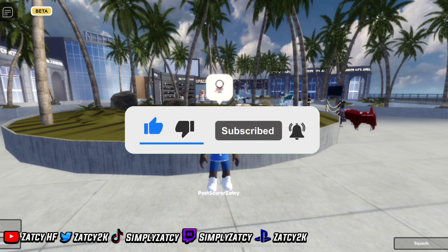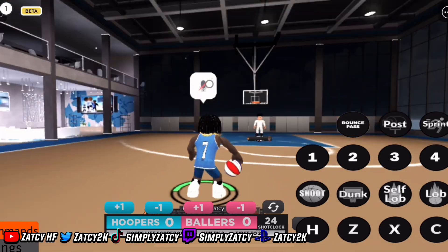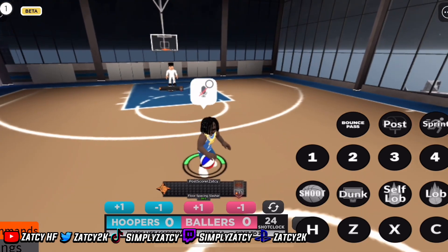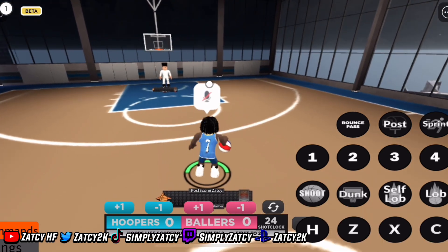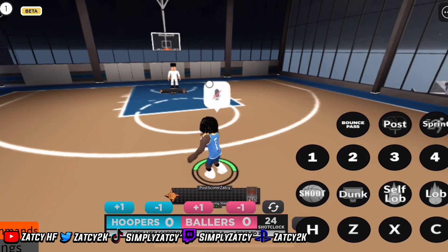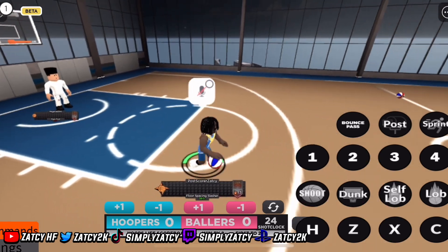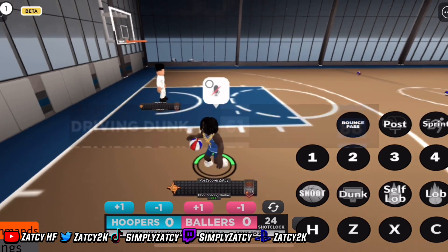Now that's all said, let's get to the video. So getting walkover dunks on Hoopsite is pretty easy. I got my alt account in the paint — and yes, it's me on PC, don't ask questions. Pretty much, they have to be standing under the rim, and you have to take off from hella far away, as far as you possibly can. And you gotta have an 88 driving dunk for the knockover.